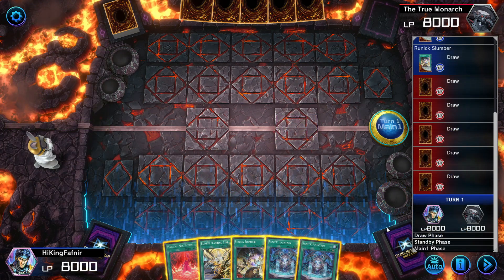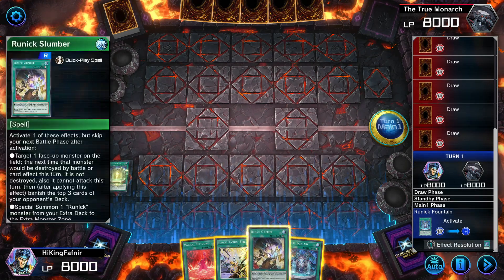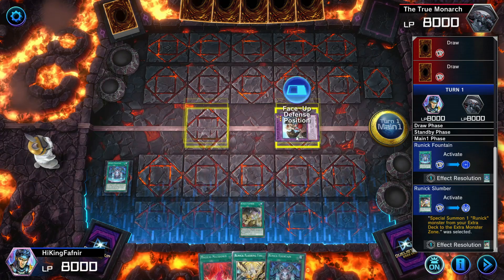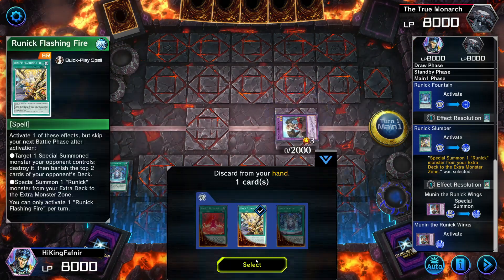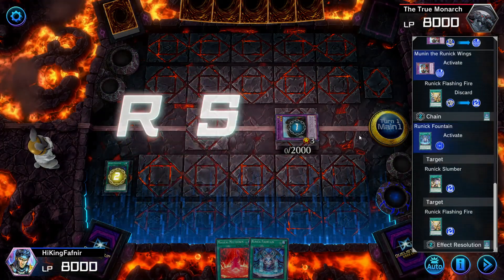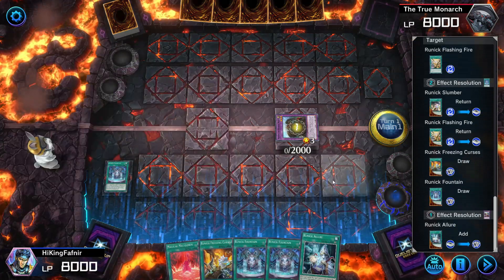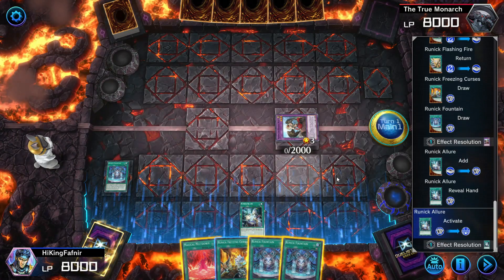With 1 to 2 Runic quick plays plus Runic Fountain: activate Runic Fountain first, then summon Mooneen with 1 to 2 Runic quick plays. Discard the other Runic quick play, activate Fountain's effect, return 2 quick plays and draw 2, then add Runic Allure. That's all the combo setup that you need.